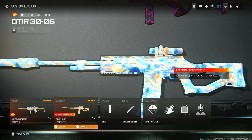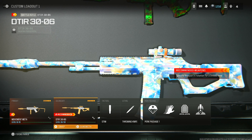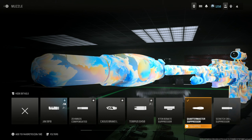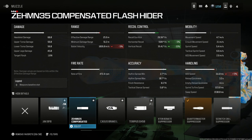Next is the DTIR 30-06. This thing is insane for long range — I would say it's number one. Throw in the Quartermaster Suppressor for being undetectable by the radar, gun kick control, and recoil control, at the cost of some aim down sight speed and sprint to fire speed. You get an 11% recoil gun kick increase, 23% horizontal recoil, and 10% vertical. If you don't have it leveled, use the Zemin until you do.